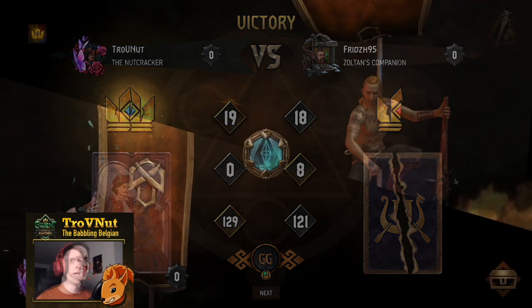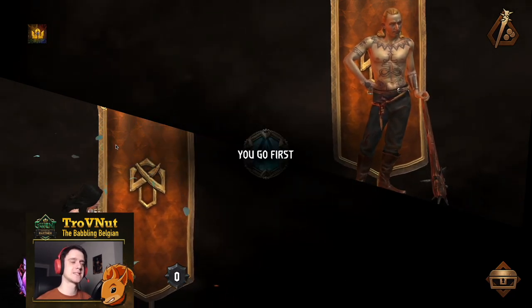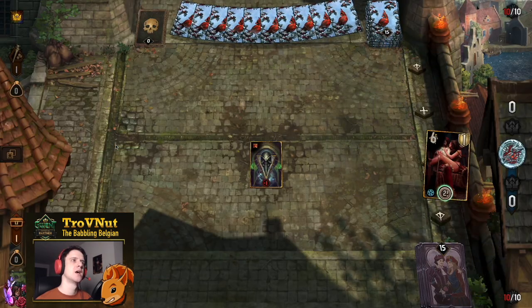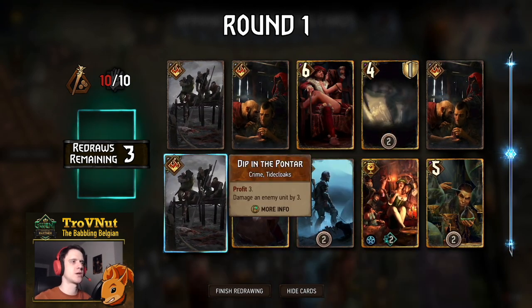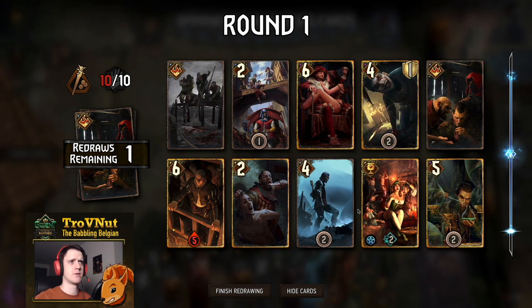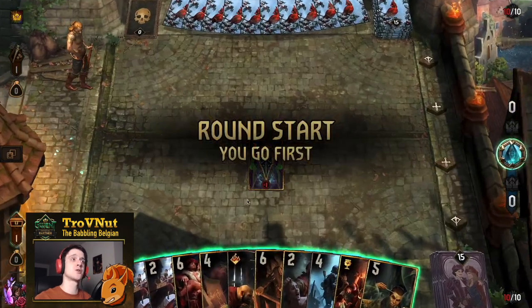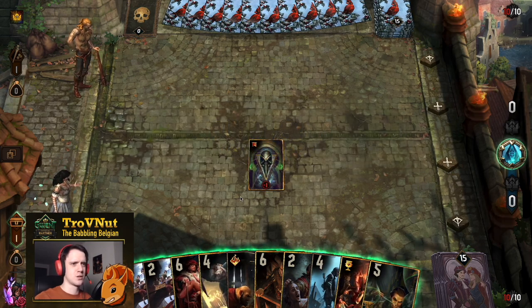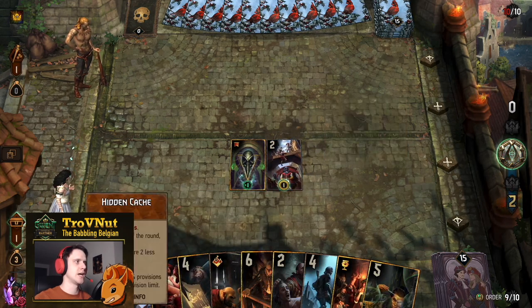Next up we have a Syndicate deck — a Blood Money deck. This is going to be interesting. I can purify away most of the bounties but it might be tricky. I haven't played this matchup yet. We get rid of the double crimes, one more, and Dip in the Pontar as well. We get another Street Urchin — not the greatest starting hand but we can start with a Street Urchin and push that with Hidden Cash.